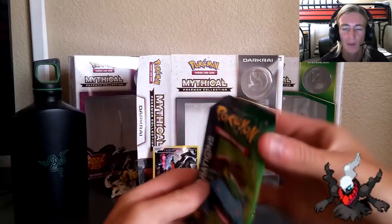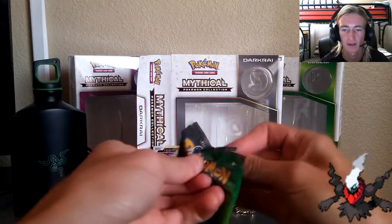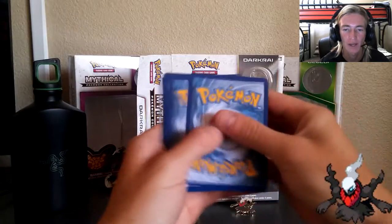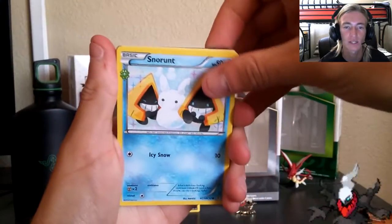Here are the booster packs. We're going to open Venusaur first — I always leave Charizard for last. Hopefully we get some cool cards. We're going to draw three from the back and put them in the front to make sure we get the last goodies from the back end.